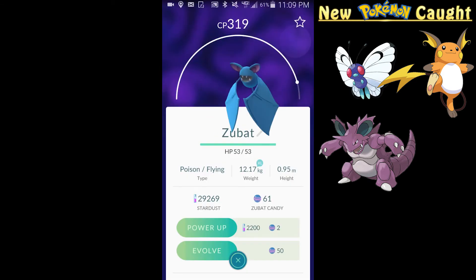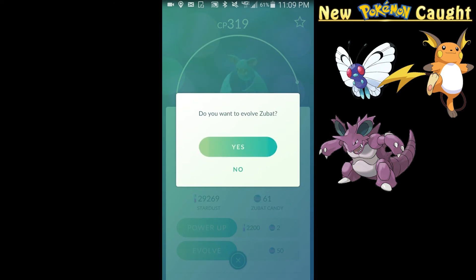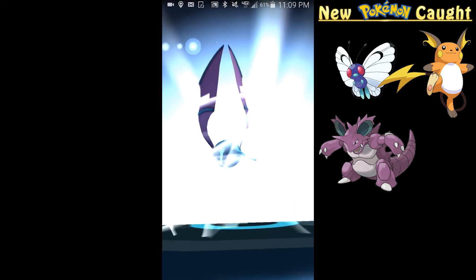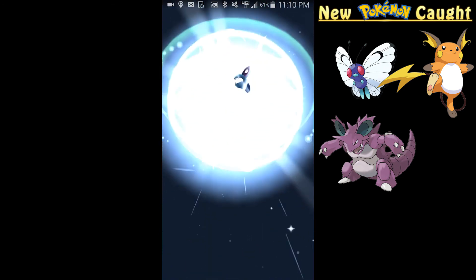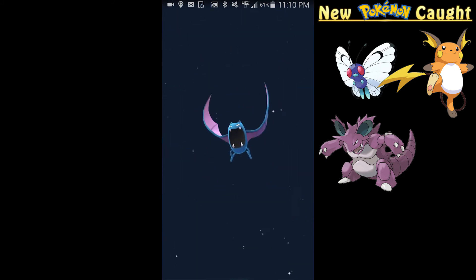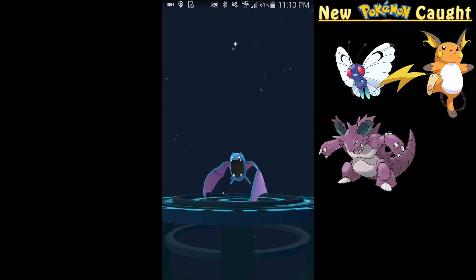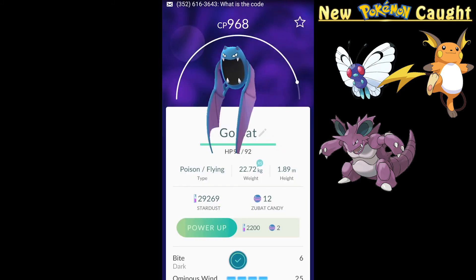Zubat is another one I have enough to evolve — let's get another Golbat. Ta-da! 968 CP — dang, it jumped up a pretty good bit.